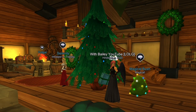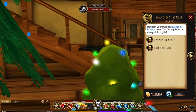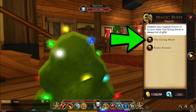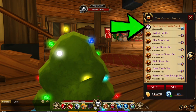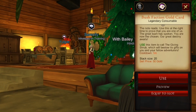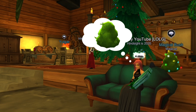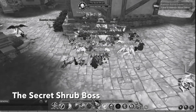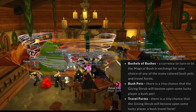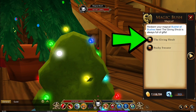Players can also use their Bush faction gold cards to spawn their own Giving Shrub monsters. You can buy cards for Dragon Crystals now, or use the ones you collected before from the secret shrub boss. The Giving Shrub drops travel forms, pets, and bushels of bushes. You can use bushels of bushes to get the travel forms and pets too.